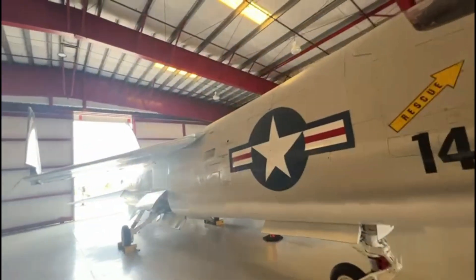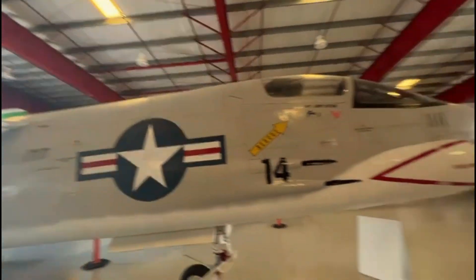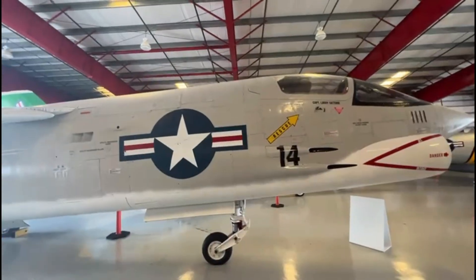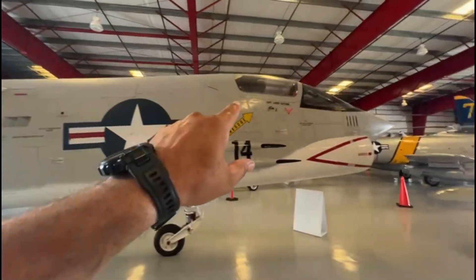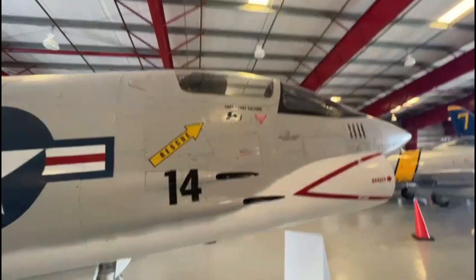Esse cara que ajudava na manutenção dos aviões para exposição tinha sido veterano da Primeira Guerra do Golfo, fuzileiro naval, piloto de Crusader. Depois da guerra ele virou contractor de construção civil, ficou muito bem de vida e falou: então tá bom. Ele comprou esse avião num leilão militar e chegou no museu com uma única demanda: que fosse reformado igual ao avião que ele pilotou na Guerra do Golfo. O nome desse doador é o Capitão Larry Siestima, e esse avião — que ele comprou com o dinheiro dele e doou para o museu — tem todas as pinturas originais, número e o nome dele.